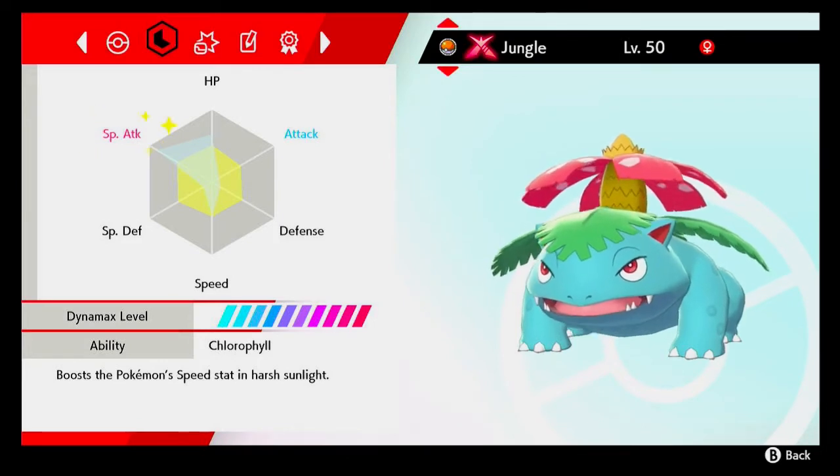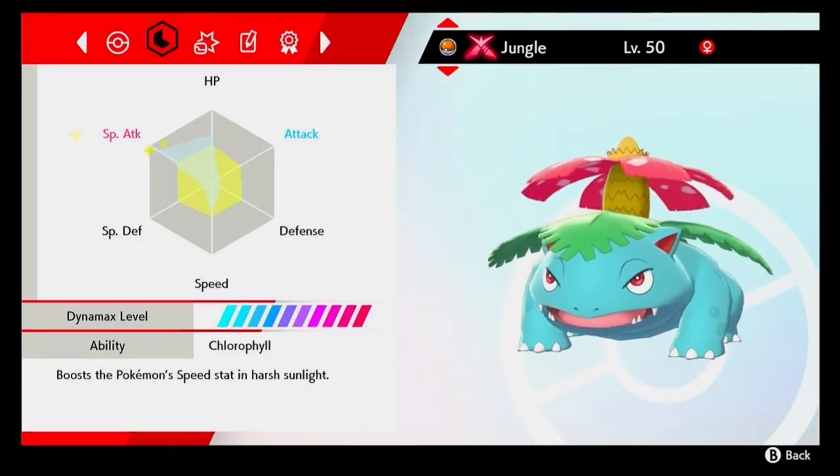The link to that calculator is going to be in the description. So it ended up being 158 EVs in HP, 4 EVs in Defense, 252 EVs in Special Attack, 4 EVs in Special Defense, and 92 EVs in Speed.